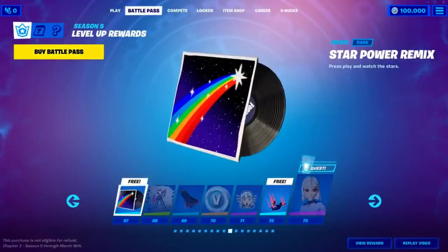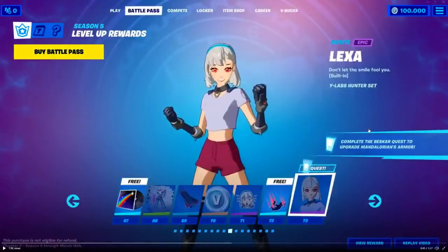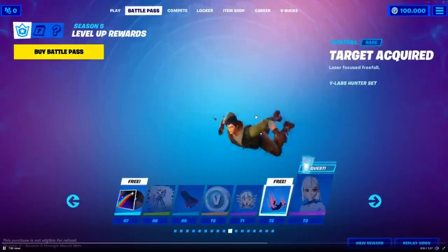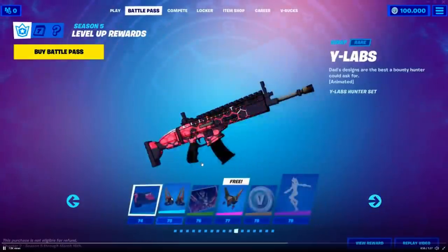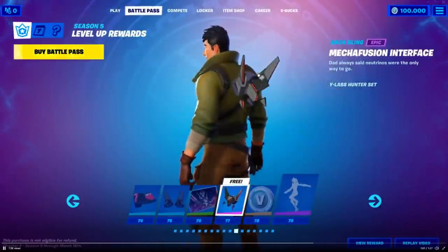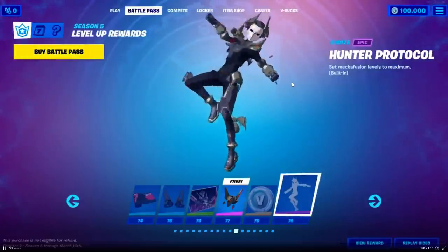New music — Star Power Remix. Then the new... Dude, Lexa. How is this even a thing in the game? It looks so out of place but I like it. That is actually insane. The Hyperboard — that's her glider, I assume she rides on it. Target Acquired Contrail, pretty cool. New quests. Hunter Protocol — that's sick.